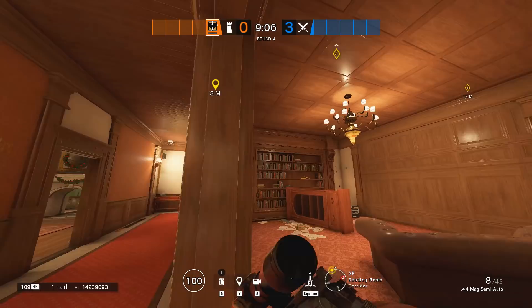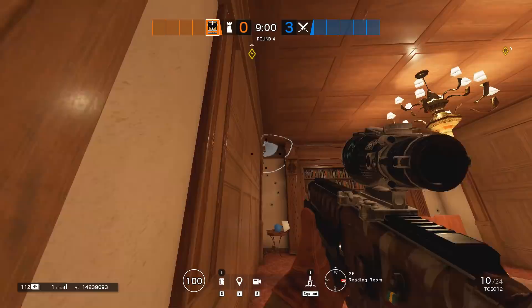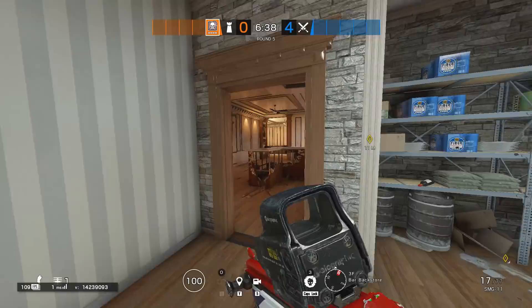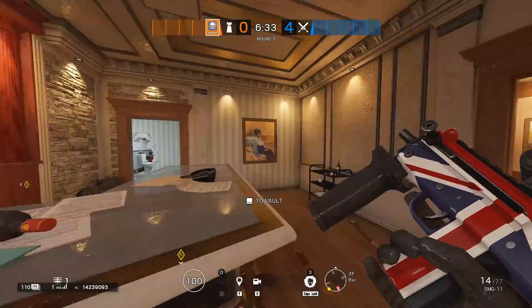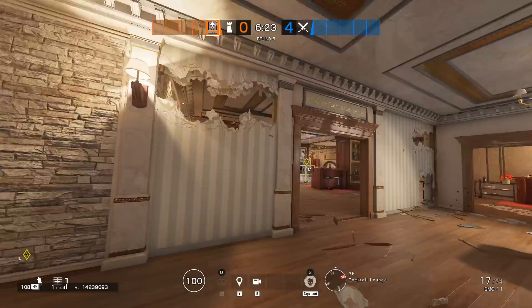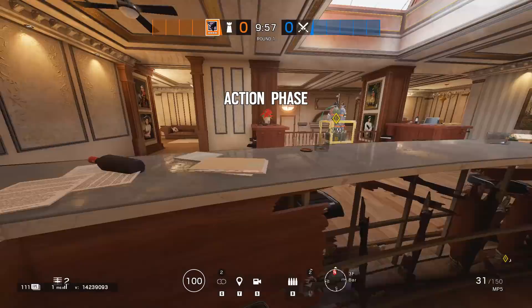It's recommended to play Kaid on this side, especially if Thatcher was banned, as you can use his electroclaw on the Freezer walls. For the required barbed wires, you'll need them on the White Stairs and the White Hallway. If you have another set of barbed wire, having one by the drop and the other one by the drop entrance is recommended. Also, open up as many table angles as possible, because you'll be able to deny the default from Freezer and have long angles all the way from the Cocktail.